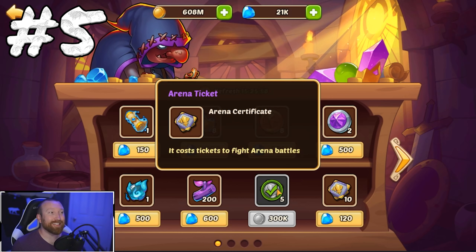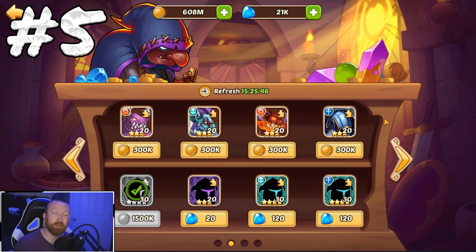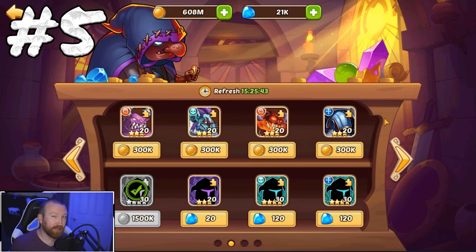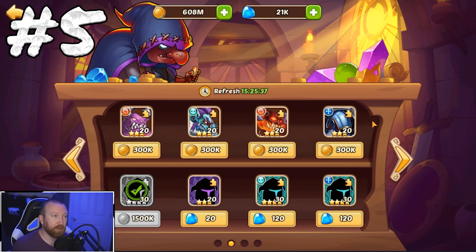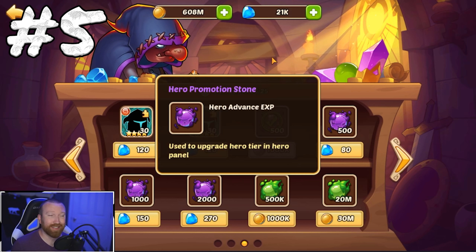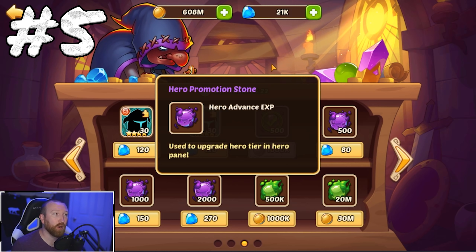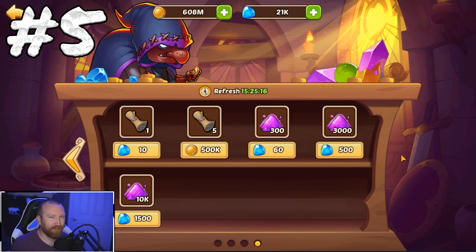Buying wishing coins daily can be amazing for resources and Aurora artifact fodder — it's really good. But definitely stay away from profit blessings and super wishing coins. Definitely buy arena tickets every single day, and make sure you are buying the four-star shards for gold as well. The three-stars are a good value at 300,000 gold a piece, though early game that might be too rich. Never, never, never buy any three or four-stars for gems. Promotion stones for gold is a very good deal if you need it, but for free-to-play or low spenders it's not necessary.